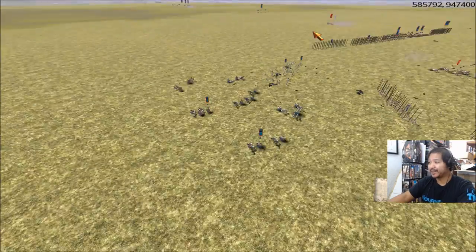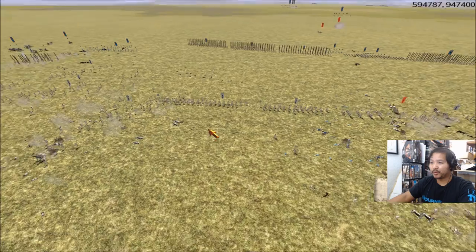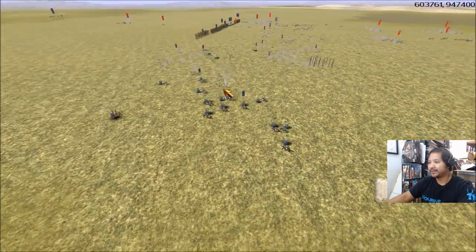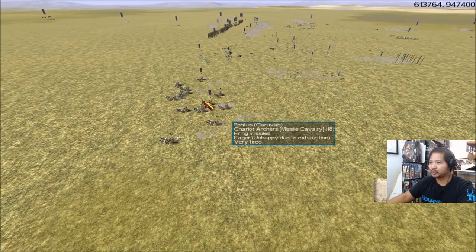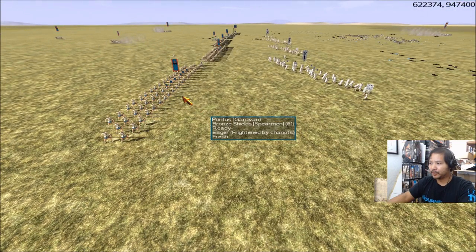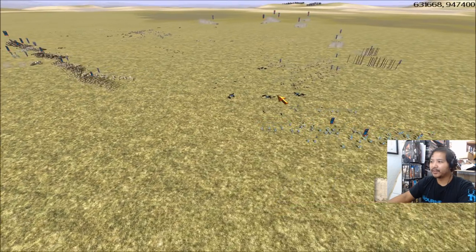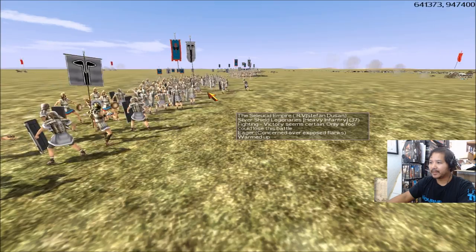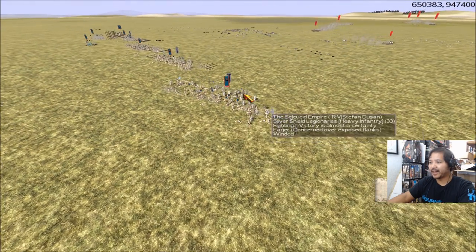Now it's basically an infantry fight. I'd give the edge to Pontus with the gold-gold bronze shields. The legionaries can still toss pila, but once they're out of pila they'll be at the mercy of those long pikes — bronze shields are considered elite pikemen. Garavan still has chariot archers which are stable and won't run amok. The phalanx is in loose formation but I still think they can take on these legionaries. The status says Seleucids are winning but I don't think that's accurate.